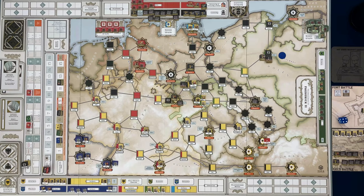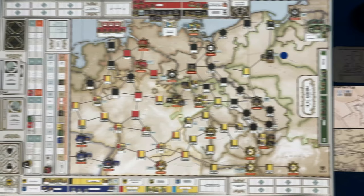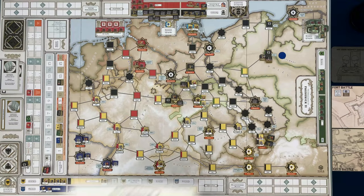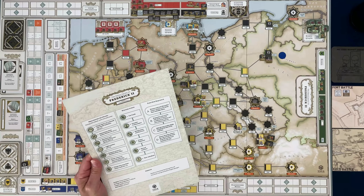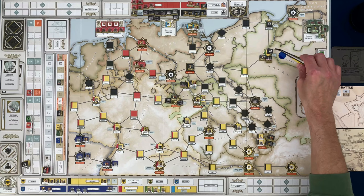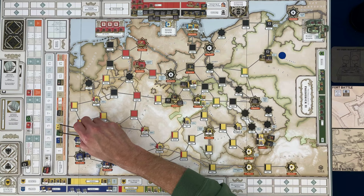The Austrians choose how to absorb the four hits — they'll take one on each unit to keep them all in the game. Nothing changed fundamentally. We take the battle marker away and put a siege marker on the resource fort to remind me it's under siege. Fighting battles done, remove recovery markers — none. Mark control: we did that. We changed the marker up here. Saxony should have gone down one — I need to check which marker represents them.